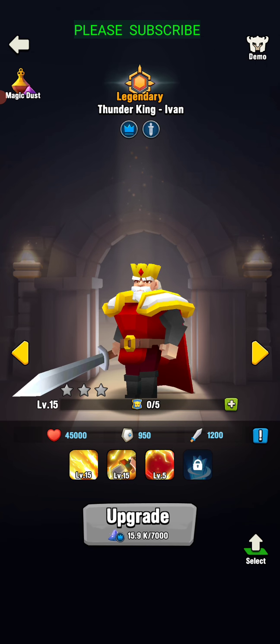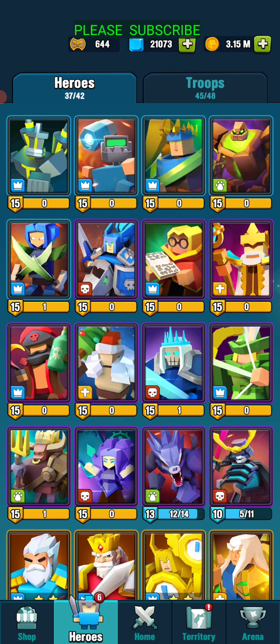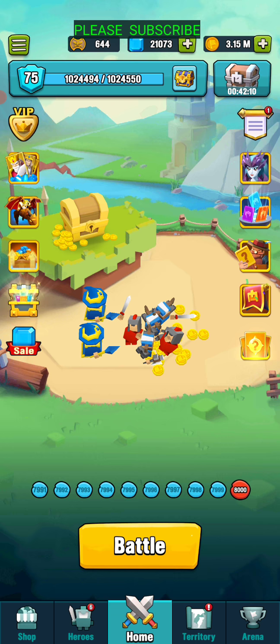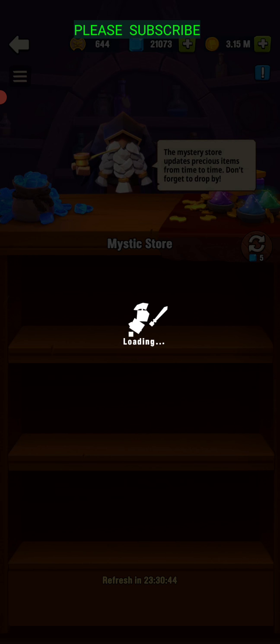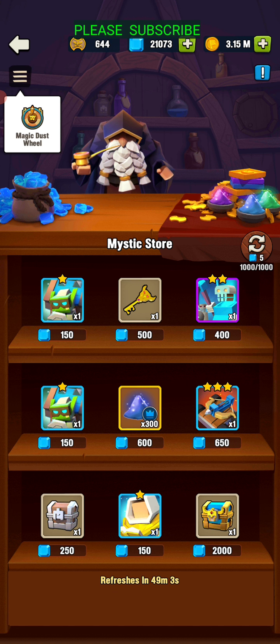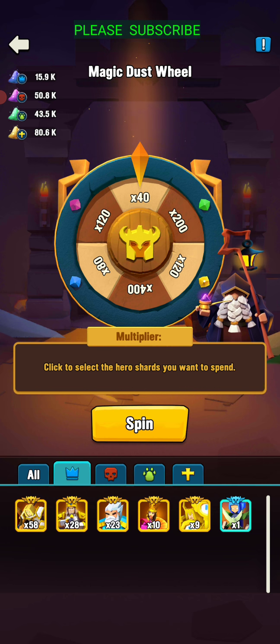You can get your dust through turning in heroes that you don't use. I have all of these maxed, so I can use hero shards that I get from scrolls or whatever to turn in at the mystical store. If you have some hero shards you're not using, you can turn them in for whatever kind of hero you have. Click on the little three things there in the wheel.